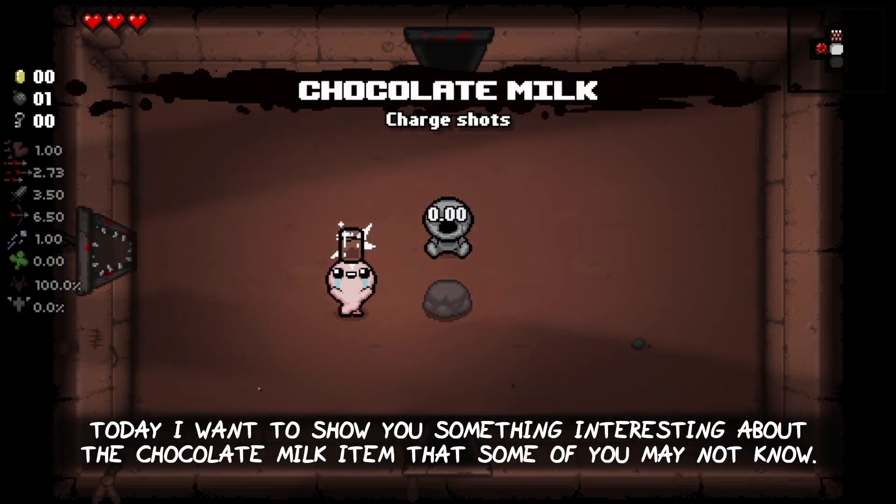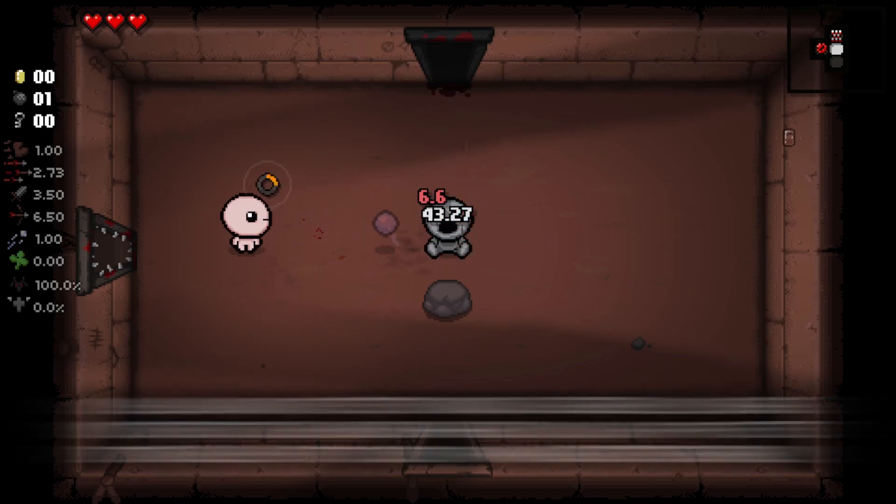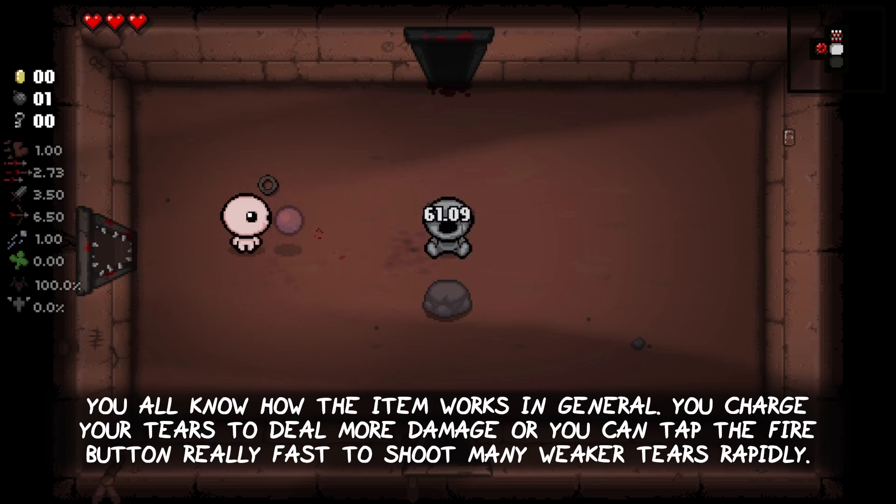Hey guys! Today I want to show you something interesting about the Chocolate Milk item that some of you may not know. You all know how the item works in general — you charge your tears to deal more damage, or you tap the fire button really fast to shoot many weaker tears rapidly.